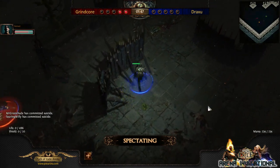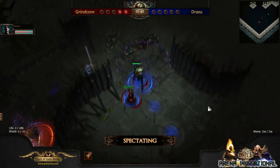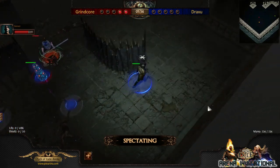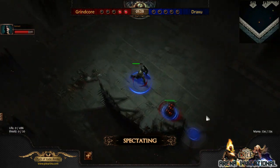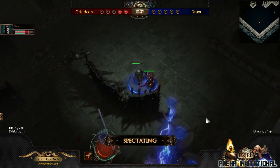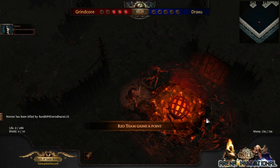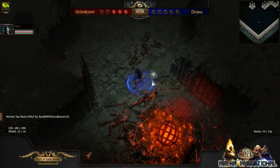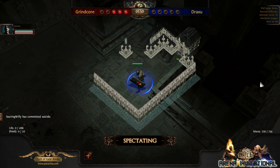Grancor is so fast with whirling blades — even if Draxu puts down traps, Grancor just moves around and nails him with flicker strike. Grancor is able to, through his really exceptional gear, not only be extremely fast and tanky, but also output a lot of damage. He's got the perfect balance — that character is really, really strong, and I'd say one of the scariest melees in the current meta. Draxu is doing the right thing bunkering down. Grancor just going to town — that was a really great approach using Cyclone. Cyclone will break traps, and he's also got life gain on hit.